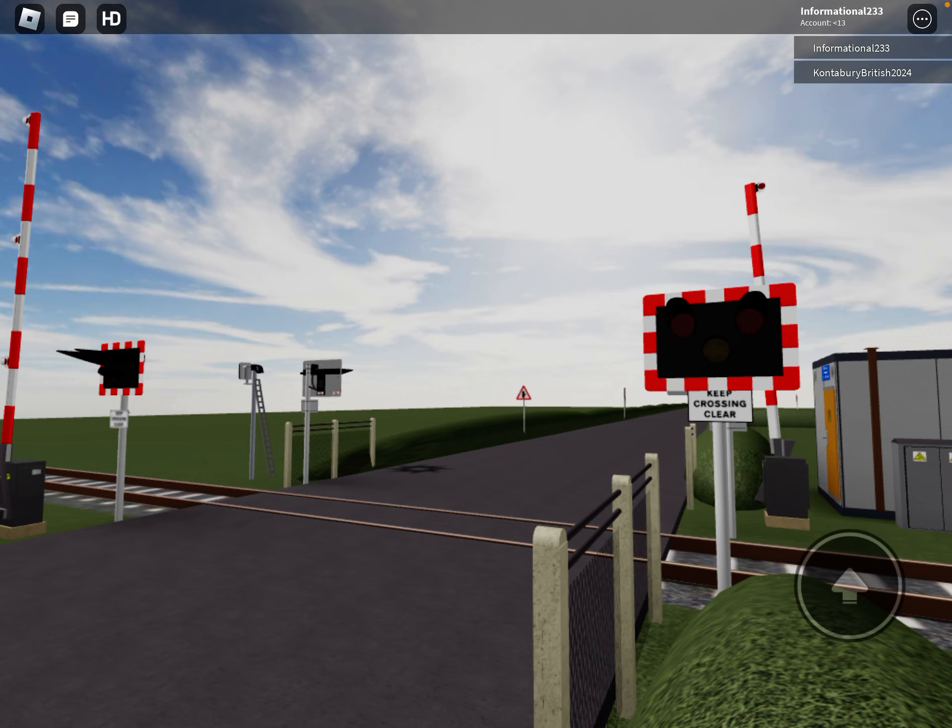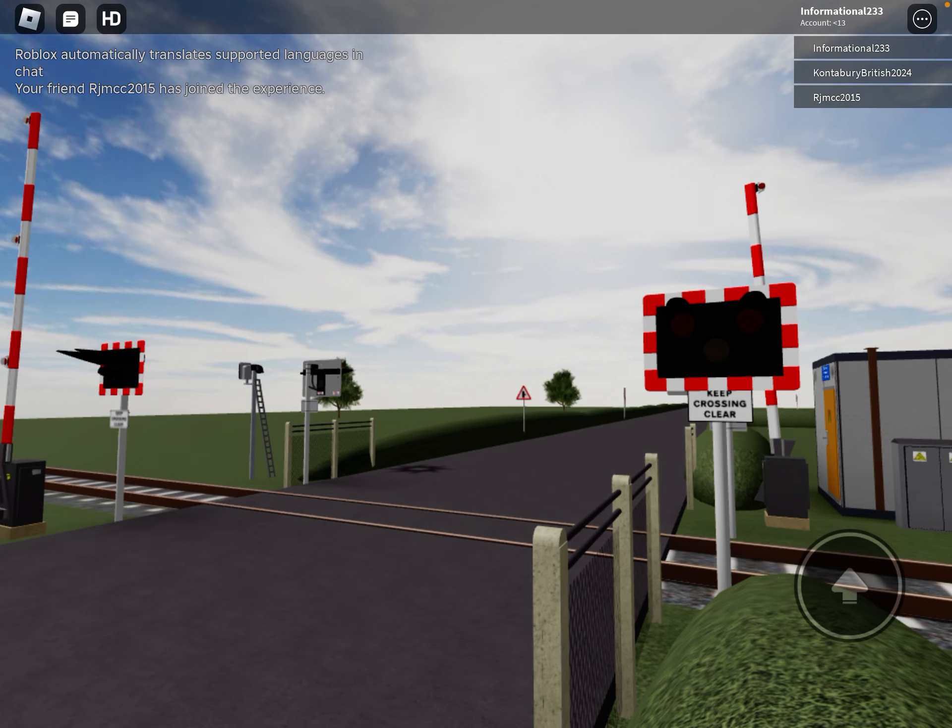Hey guys, what's up! We're back in some more Roblox fun. Here we are at Elijah's Way level crossing in Roblox. We're recording the fourth level crossing — the fourth level crossing is the last level crossing in the game. I have to put the train — here we go!